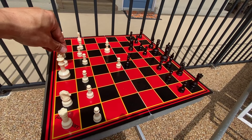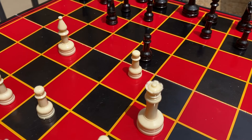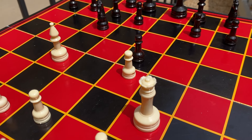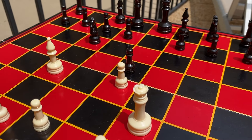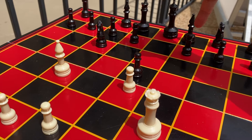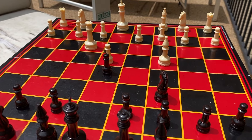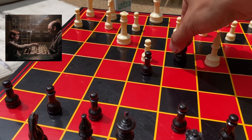Now the custodian springs the second part of his trap by developing the Queen. Normally you don't want to move your Queen in the beginning of the game because there are so many pieces on the board that it's easy for the Queen to accidentally get captured. But notice what the custodian's doing — this pawn only has one defender, but now it's got two attackers: the Queen and the Bishop. Beth, unaware of this imminent mate, decides to develop her knight.